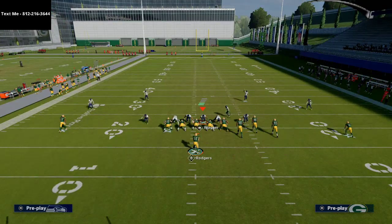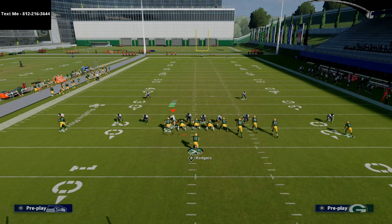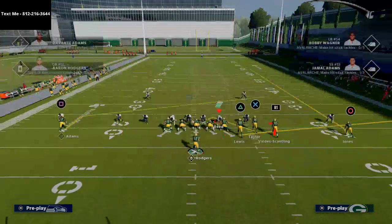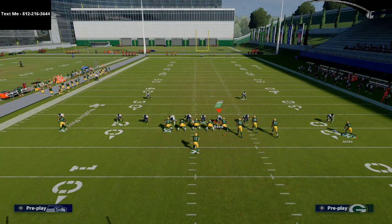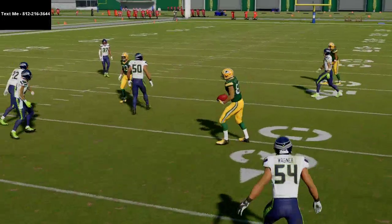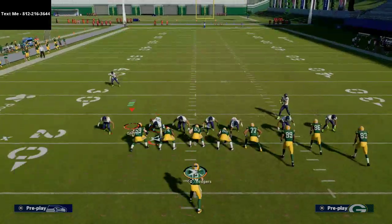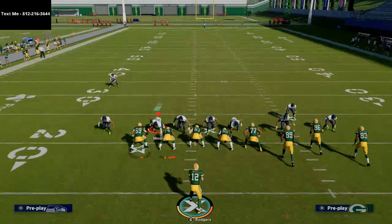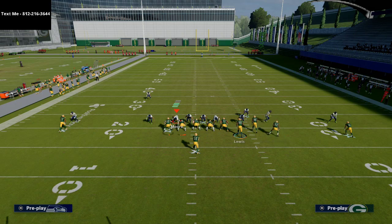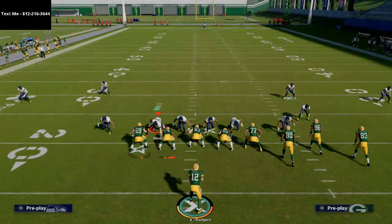The next thing they'll try is max coverage — probably cover two with two purple zones and a deep blue, dropping ten people. But this is a spacing concept and even against max coverage, the R1 receiver is going to stand wide open on that hitch route. Against cover one hole with press, you've got two purples and a yellow zone with a deep blue — and once again the R1 receiver pops open against man-to-man coverage. Very simple, very easy, and very effective.